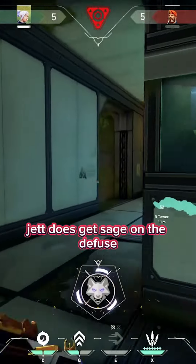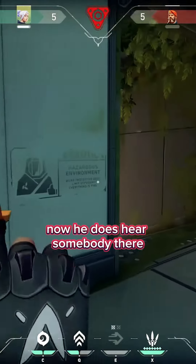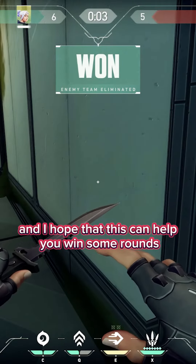Jett does get Sage on the defuse. Now he does hear somebody there and then he wins the round. Thank you for watching and I hope that this can help you win some rounds.